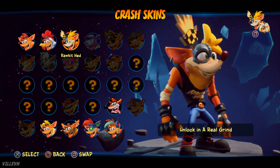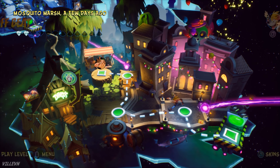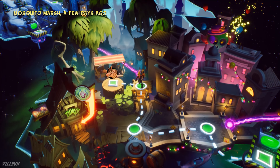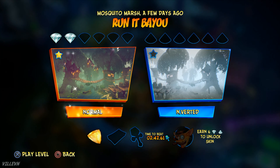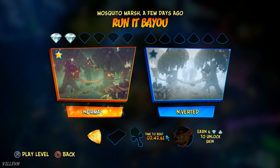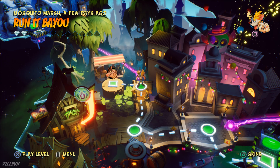Hi there guys, I am Billie and this is Crash Bandicoot 4. Today I'm going to show you how to get the yellow gem — the Topaz — in this game. As you can see, I have got it already, and it will give you the trophy Topaz Pizzazz.